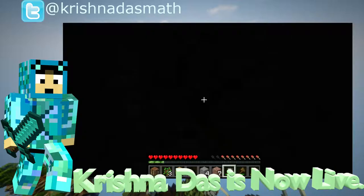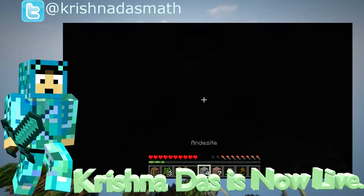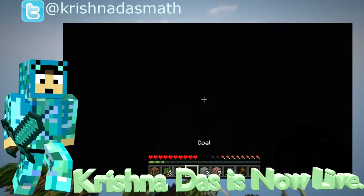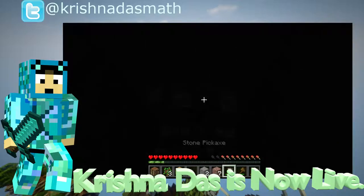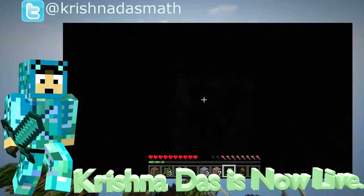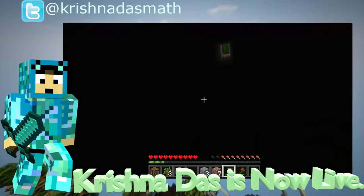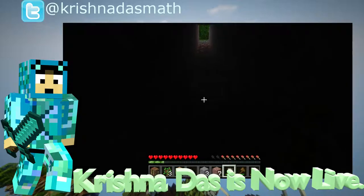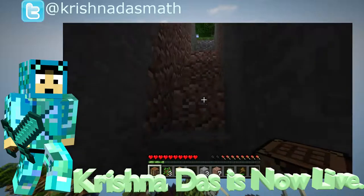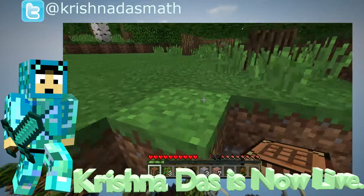I can't see anything. I do play PC survival — the problem is I can't find any coal right now. I wish there was F3. There's no F3 in this version, so I don't know what level I'm on. This is a challenge for me because I'm just used to PC. I'm going to make a torch.